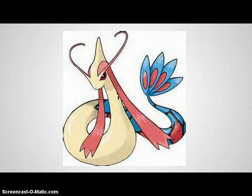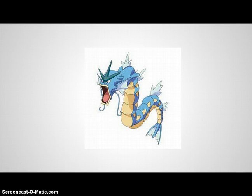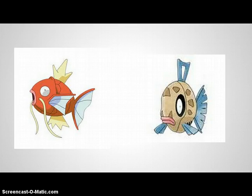I had to do Feebas's cry because I haven't caught Milotic in my game yet. Milotic and Dragonair are incredibly similar, and the origin is no exception. They both come from a sea serpent. Milotic is basically like an anti-Gyarados — they both come from weak fish with a base stat total of 200, and they evolve into a powerful sea serpent Pokemon with a base stat total of 540.